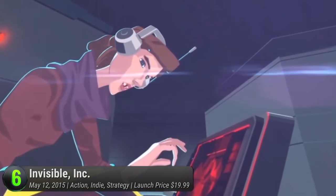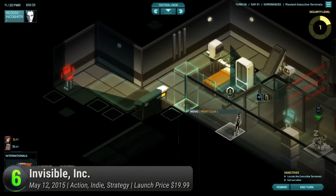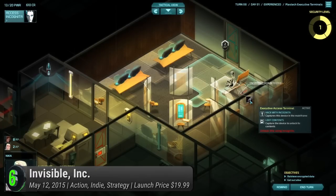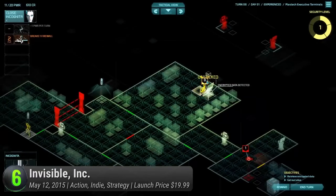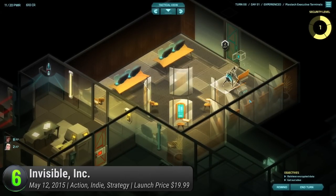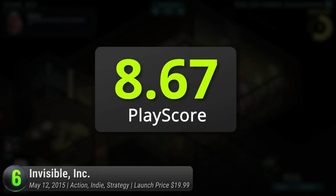Pick from a team of 10 unlockable agents and customize each of their builds as you play through randomly generated levels. Hack into cameras, sneak past guards, and avoid conflict as much as possible. With over five different game modes, there's always a wealth of surprises to overcome or avoid entirely. Challenging as it is, the game also lets you customize campaign levels to your wishes, adjusting difficulties according to your playstyle. It has a PlayScore of 8.67.